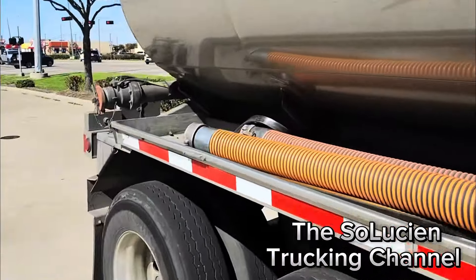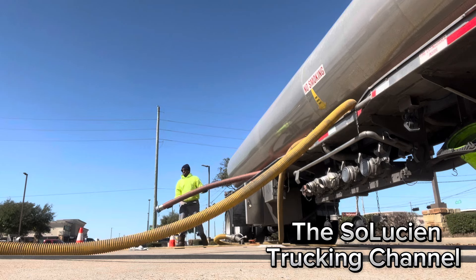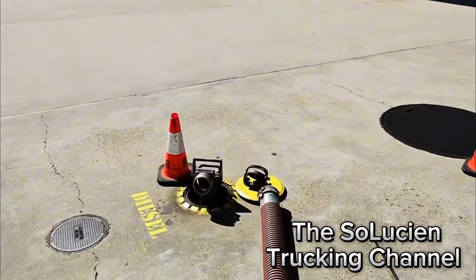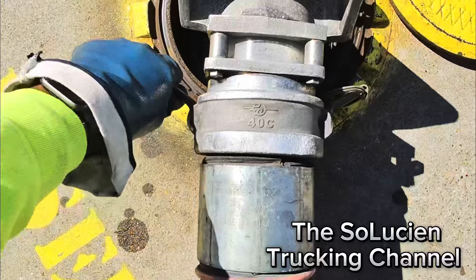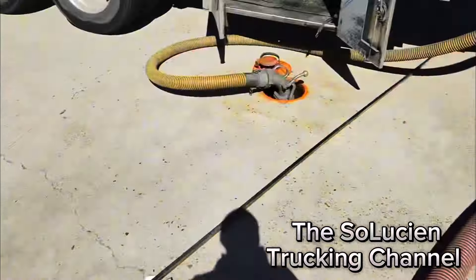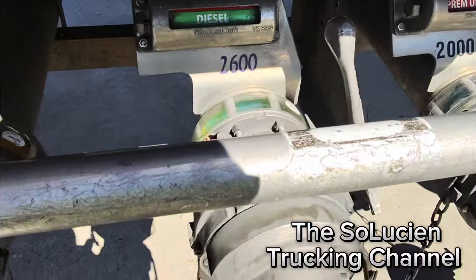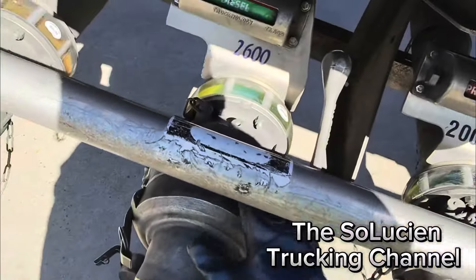Got them both open. Let me take out my hose — I'm going to hook up diesel first. At some gas stations you don't have labels on the ground, so that's why I keep my caps with the color facing up. When I look back and check, I know I'm hooked up to diesel. Hook up to my diesel. Double check before I pull — diesel. Diesel. Double check before I pull — diesel.